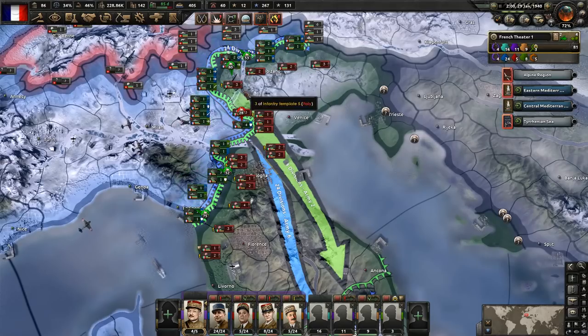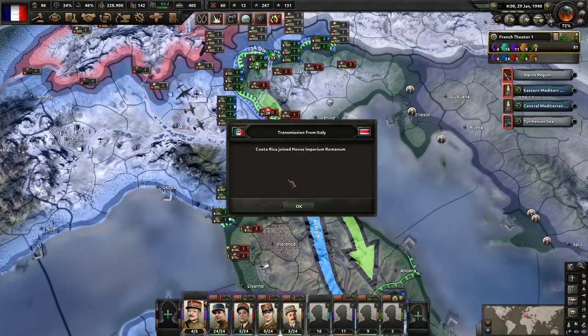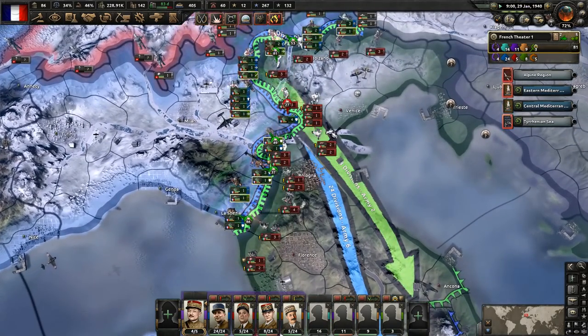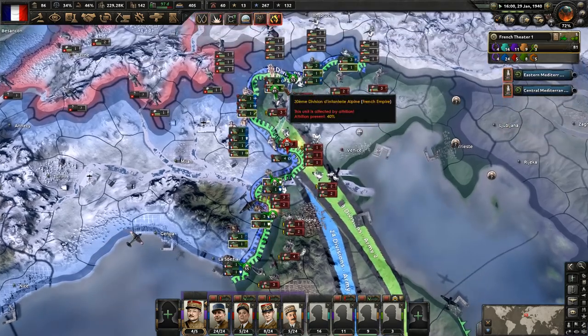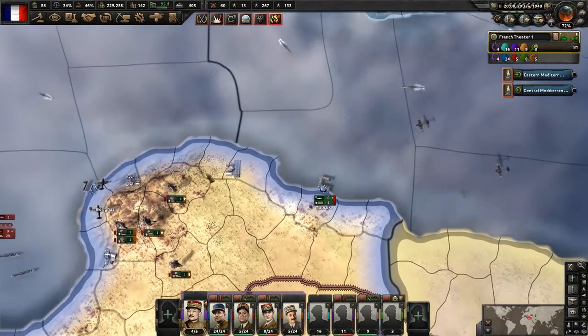We might need to do something about stability because those really nasty events can fire. Italy has called Costa Rica as their ally. They keep pulling in those American countries because the Mexicans keep attacking them — that's kind of unfortunate. These guys are doing their attack — did we wrap this up? We did. Now we want to get these divisions assigned elsewhere.